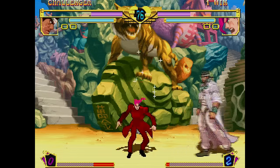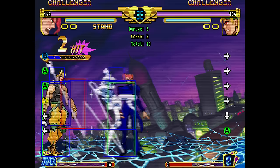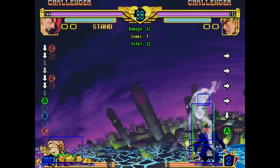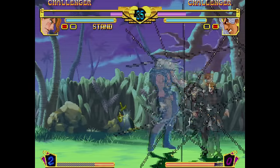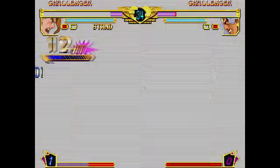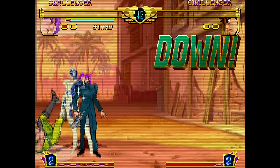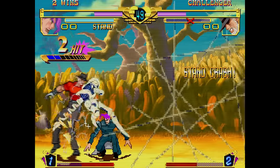Activating his stand, Hierophant Green, gives Kak access to some of the best normals in the game — extended limbs that would make Dhalsim blush and disjoints that make his pokes and anti-airs absurdly good. Kakyoin is an active stand character, meaning he can activate his stand at will to augment his moveset and his mobility. With Hierophant Green out, Kak has unlimited air dashes allowing him to enforce incredible pressure and 50-50 high-low mixups or escape bad situations.